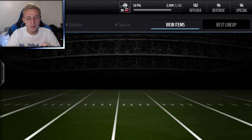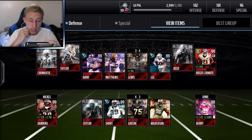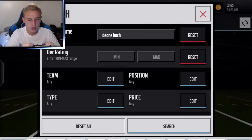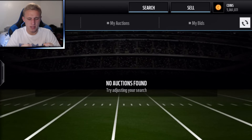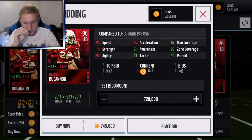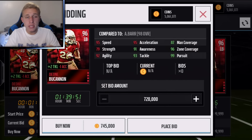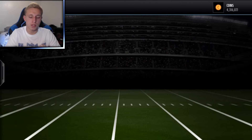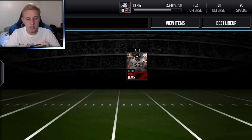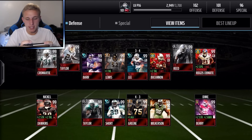I really like how this team looks, but that Clay Matthews card is ugly. Let's see how much Deon Buchanan costs — 745,000 coins for, in my opinion, one of the best linebackers in the game: 99 pursuit, ridiculous coverages, great speed and acceleration. Going 745k for him — I'll move him into a starting linebacker spot, move Sean Lee to the flex linebacker position, and move Ray Lewis to starting middle linebacker. That is a team I like to look at.